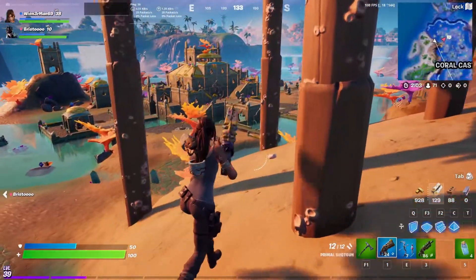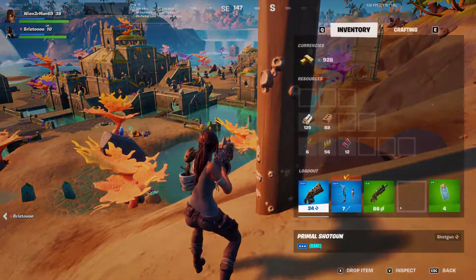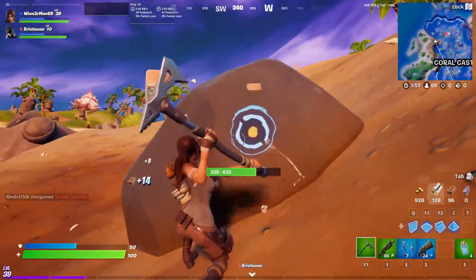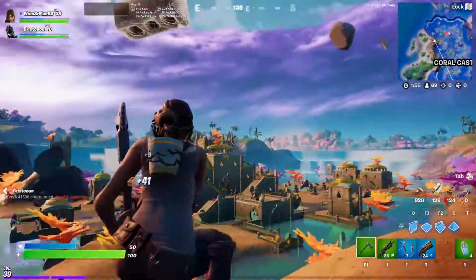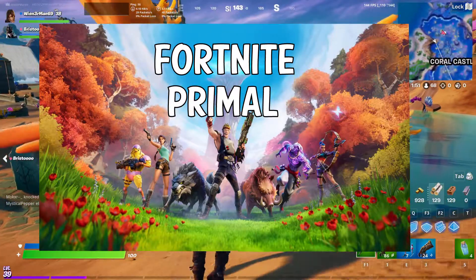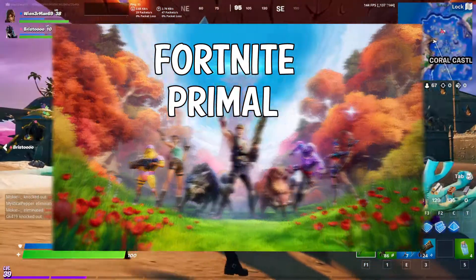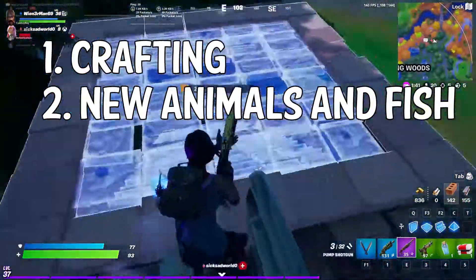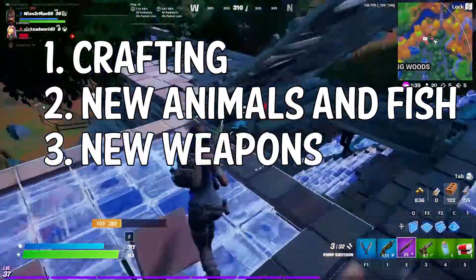What's going on everybody, welcome back to another Fortnite update news video. In this video I'm going to be telling you guys everything that you need to know about Season 6 Fortnite Primal. There are three main additions that have been added to the game: crafting, new animals and fish — the new wildlife on the map — and a slew of new weapons.